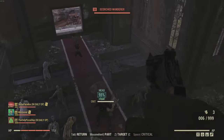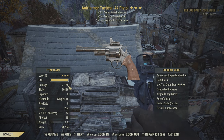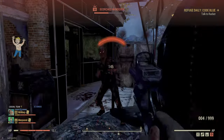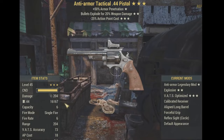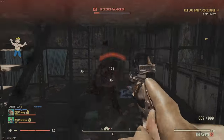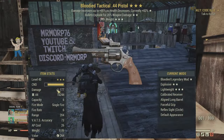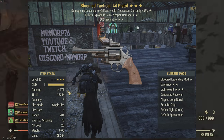To start out the testing I made a level 45 version, and even without any legendary effects this thing packed quite a punch by itself. I then moved on to the anti-armor 25/25 — it was not too bad. Then I tried the anti-armor explosive and saw an immediate increase in damage, and then the bloodied explosive showed a noticeable increase in damage over that.